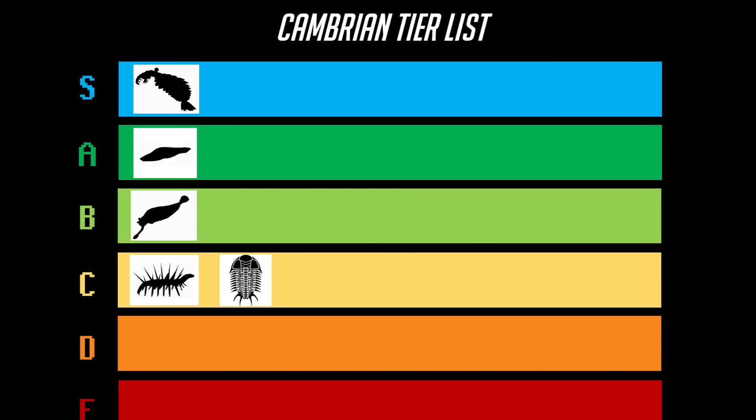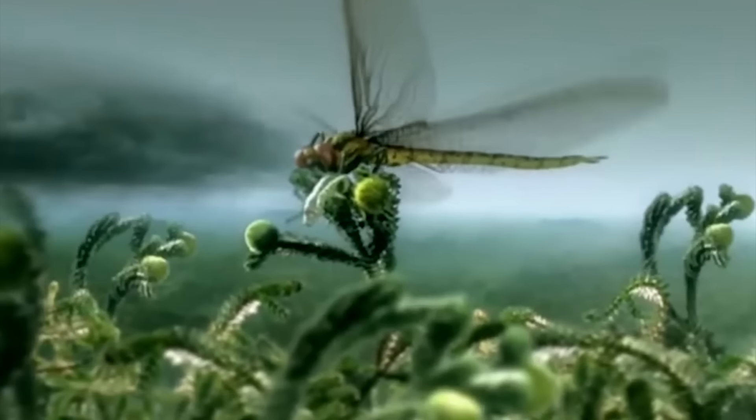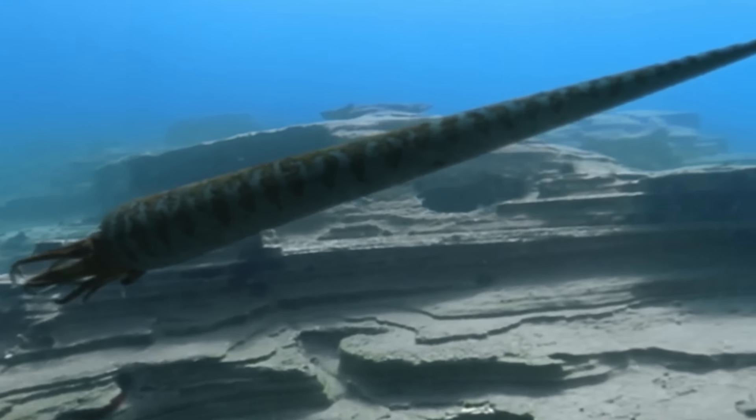So yeah, that's what Earth's meta looked like during the open beta. The meta progressed quite rapidly after that, with the devs adding the terrestrial DLC and various players unlocking crazy new OP abilities like flight. Be sure to subscribe so you don't miss future episodes discussing the broken builds of the Ordovician, Silurian, and Devonian DLC updates.